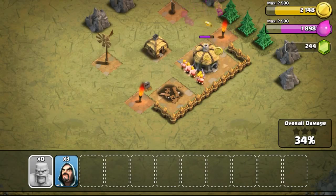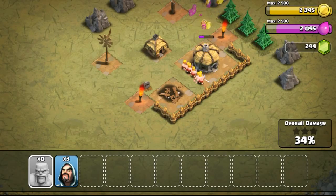Pretty much every game is like this — you come in and it teaches you properly step by step what to do and what not to do. Supercell did a very good job with this tutorial because it's very user-friendly, teaching people how to start the game without making it seem too difficult to play.